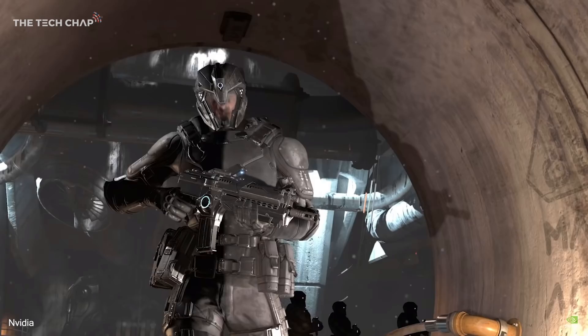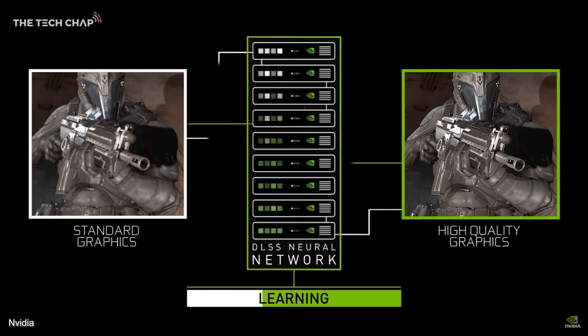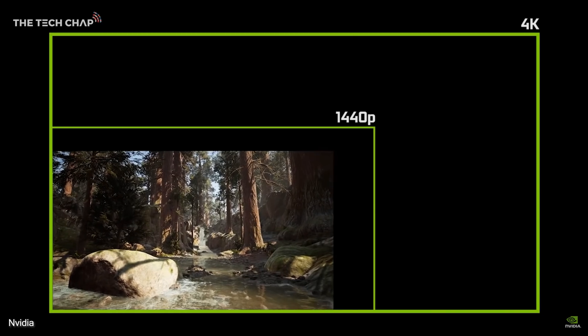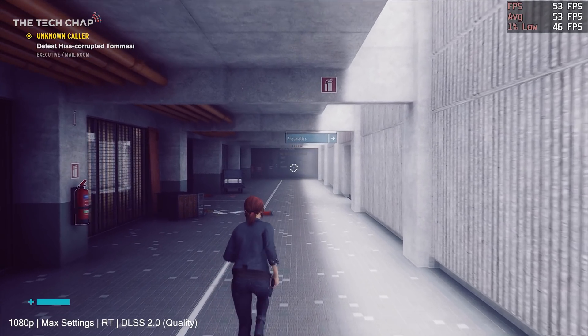DLSS stands for Deep Learning Super Sampling, and it uses dynamic AI and a whole lot of deep learning, thanks to NVIDIA's supercomputers, to take a lower res image and then intelligently build it up to look like a native higher res 1080p, 1440p, or 4K image. The upshot is this then boosts frame rates in games, in some cases more than doubling it.